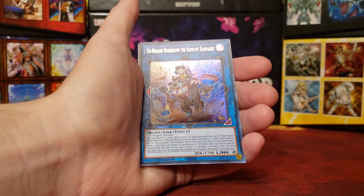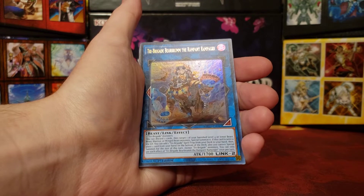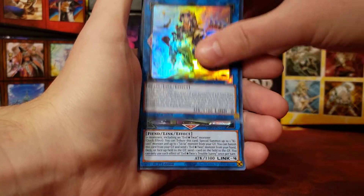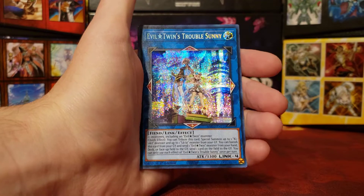Then we have Tribe Brigade — oh my gosh, look at that name. This is Bear Brum the Rampart Rampager. Oh my goodness, it's everywhere. And Evil Twins Trouble Sunny is our Prismatic Secret Rare.